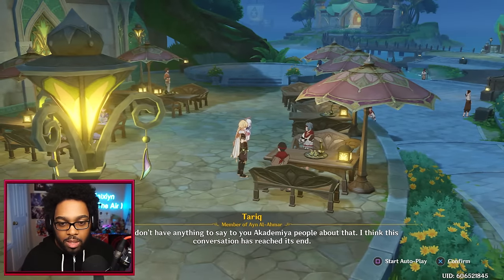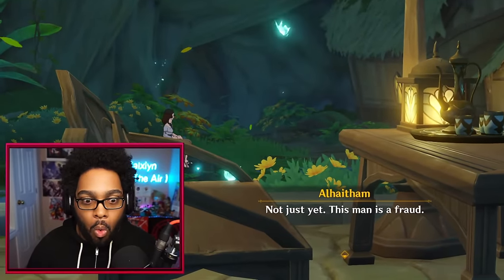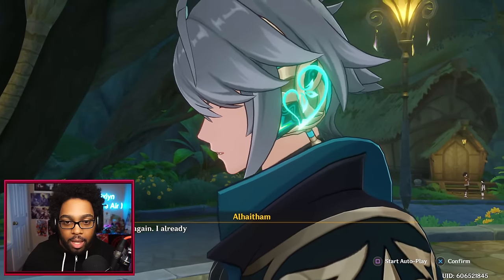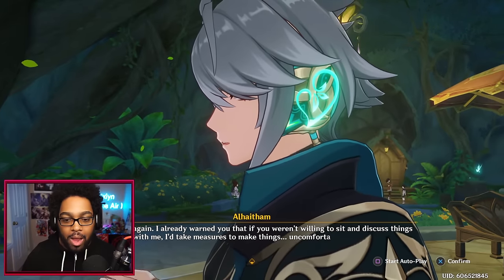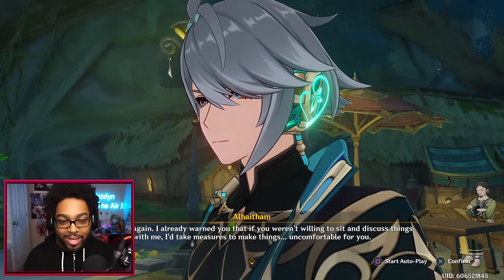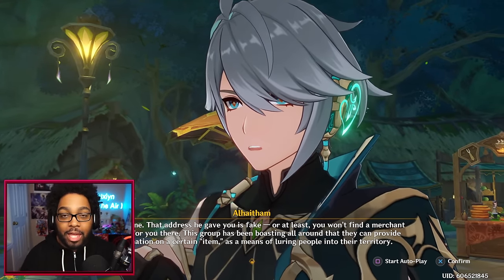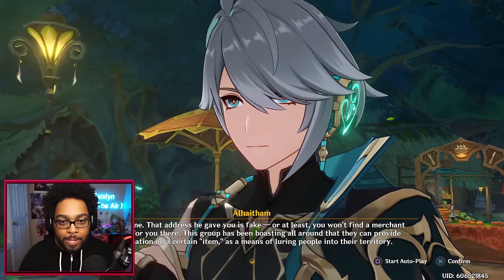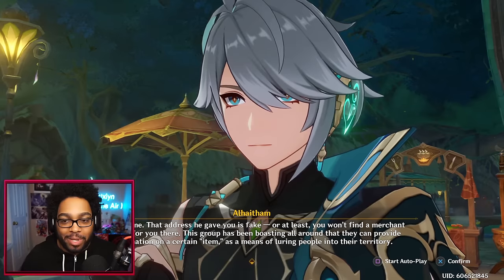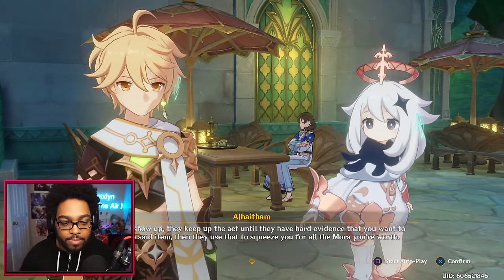'Can you tell me more about the oracle?' — 'I don't have anything to say to you Academia people about that.' — 'Not just yet — this man is a fraud.' 'You again! Deranged Academia lunatic! I already warned you — if you weren't willing to sit and discuss things with me, I'd take measures to make things uncomfortable for you.' Oh, this guy looks so sick. 'Listen — that address he gave you is fake, or at least you won't find a merchant waiting for you there. This group has been boasting they can provide information on a certain item as a means of luring people into their territory.'